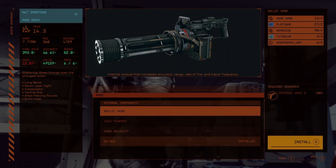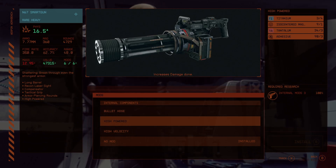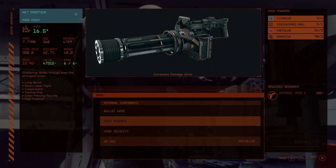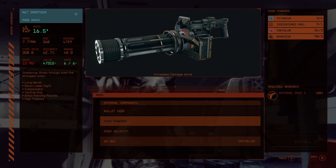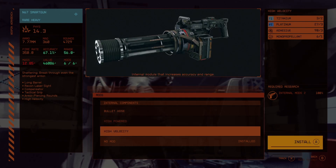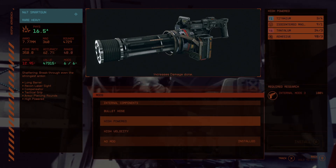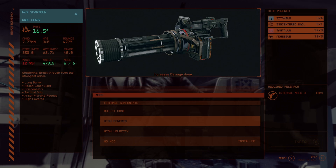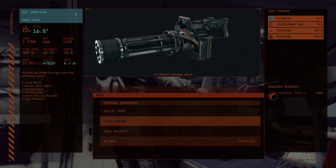For internal mods there are a couple of interesting options. First up, the bullet hose, which increases fire rate, accuracy, and range. Then there's the high powered mod, which increases the damage of the gun — sadly I couldn't get this because I ran out of titanium. And then there's the high velocity mod, which increases both accuracy and range by a lot. Those are all the mods you can install in the N67 smart gun minigun.